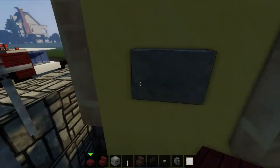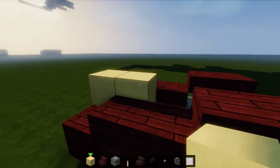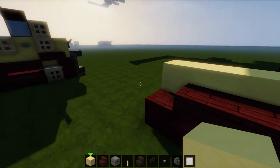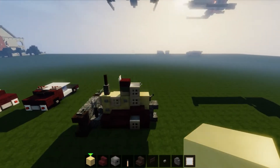Let's grab our yellow stained clay. You want to bring it out like this all the way along, just like that in the back. And then you also want to bring it up to two there like that. Perfect. It's so good.